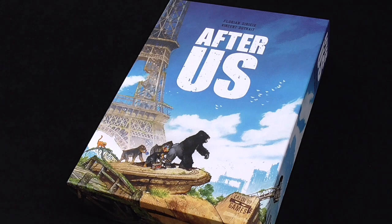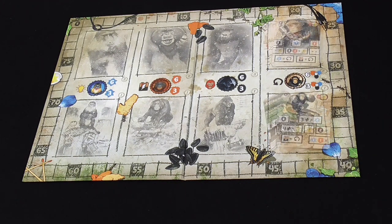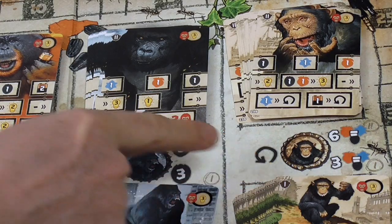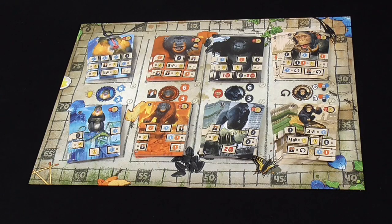To set up the game, begin by placing the game board in the middle of the play area. The game board accommodates eight decks of cards — two decks for each type of primate. A level one deck and a level two deck for the chimpanzees, gorillas, orangutans, and mandrills. You'll find the level for the deck in the top left corner. Shuffle up each deck and place them face down.